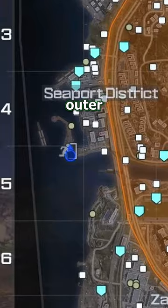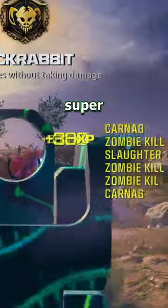Find the closest exfil point that is in the outer zone, call it in, but don't get on the chopper. Each time you do this, more zombies will come and it's super easy XP.